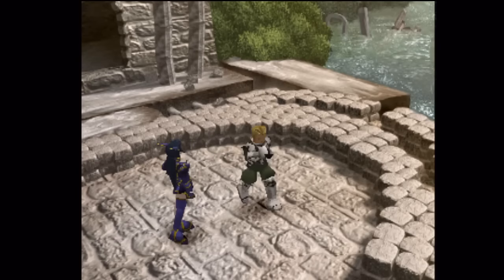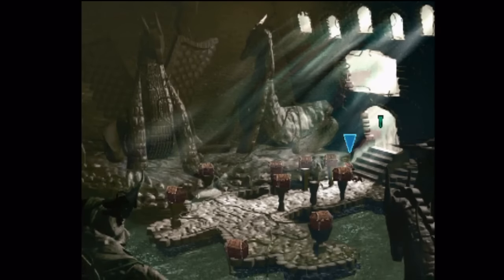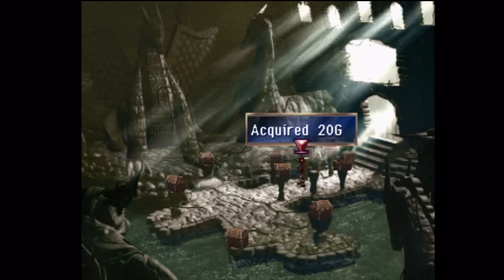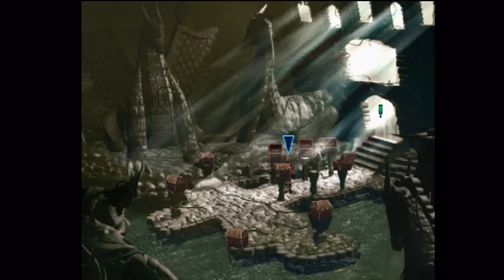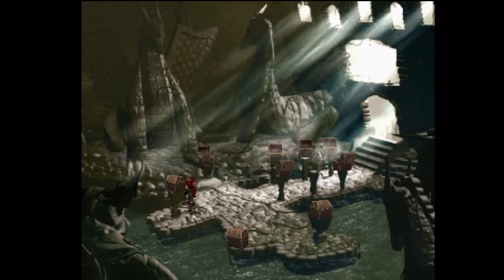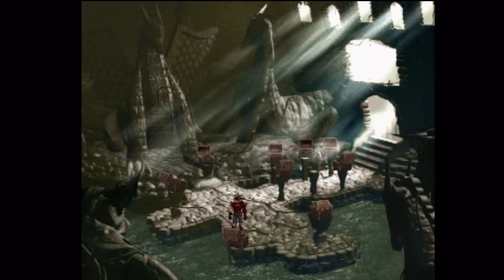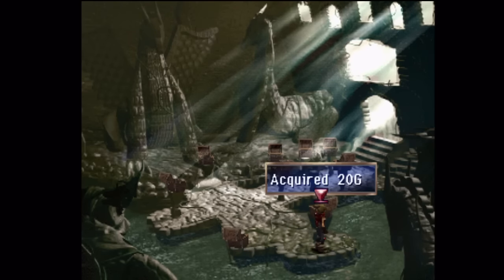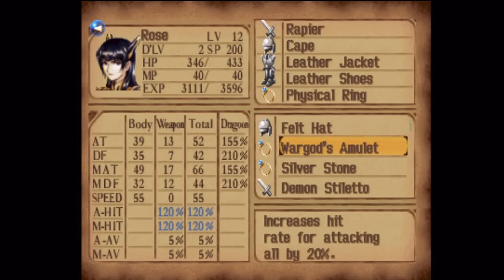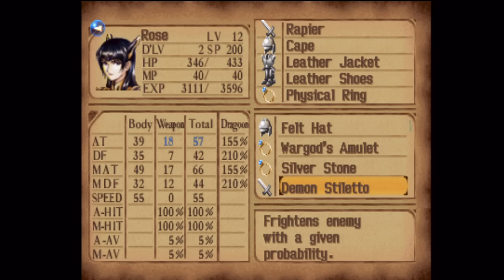All right, but before heading back - Drake was saying something about some treasure around here, so let's go get it. Don't worry, Drake, you're fine. We got these chests on these pedestals for some reason. You risked your life just to protect a whole bunch of chests that contained 20 gold - that's not a lot of money. But we get a new weapon for Rose there. Awesome. It's the demon stiletto - you can inflict the fear status with that weapon, so that's pretty nice.